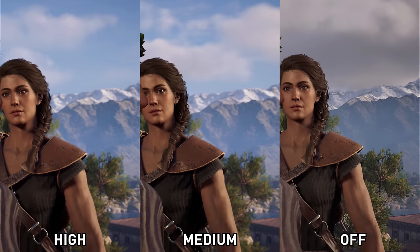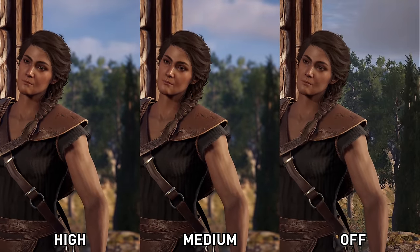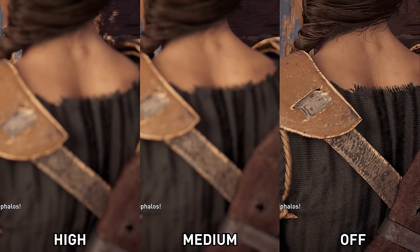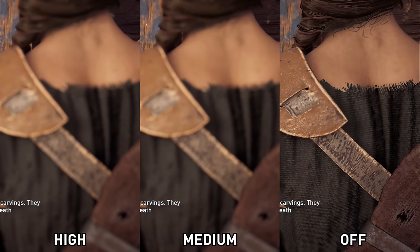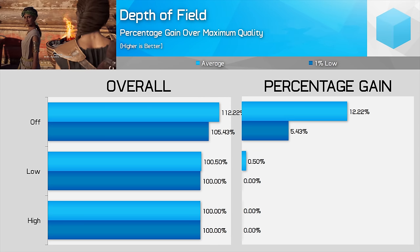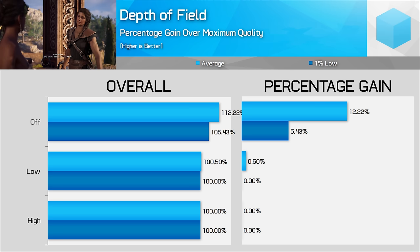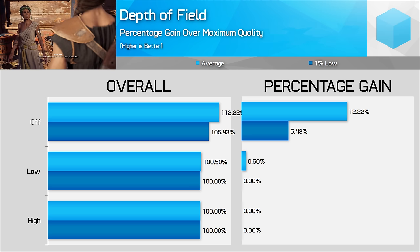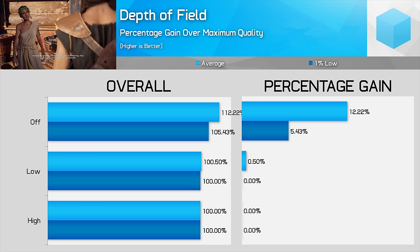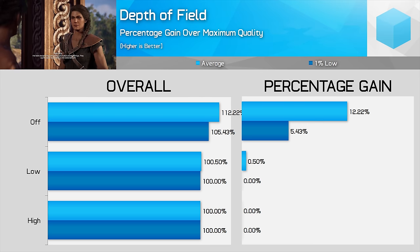The final setting in the game is Depth of Field. This one comes into play when talking to NPCs — the quality of the effect is very high, but it's also very punishing, causing a decent drop in frame rate when instigating a conversation. There isn't any difference between High and Low, so if you like the Depth of Field effect and want to keep it enabled, there's no point using Low as it gives no performance improvement and no visual improvement. Disabling it could be a very good option, as you'll see 12% better performance when the effect is active.